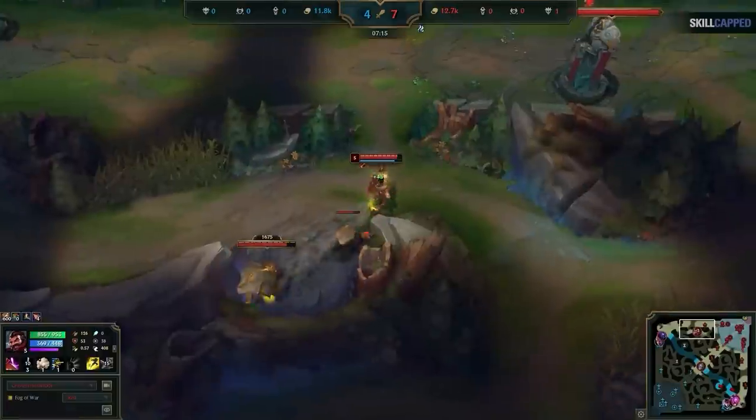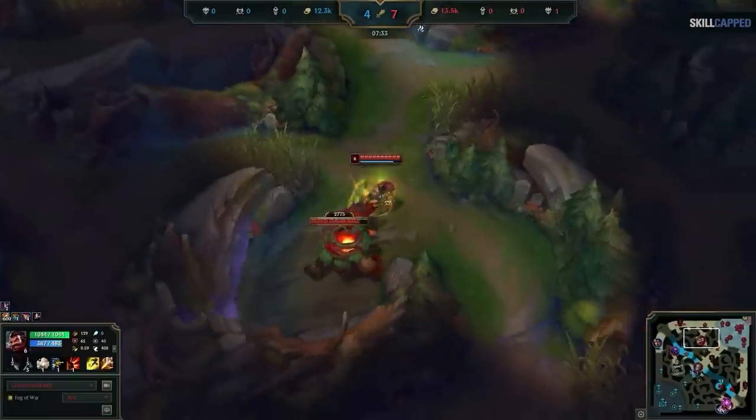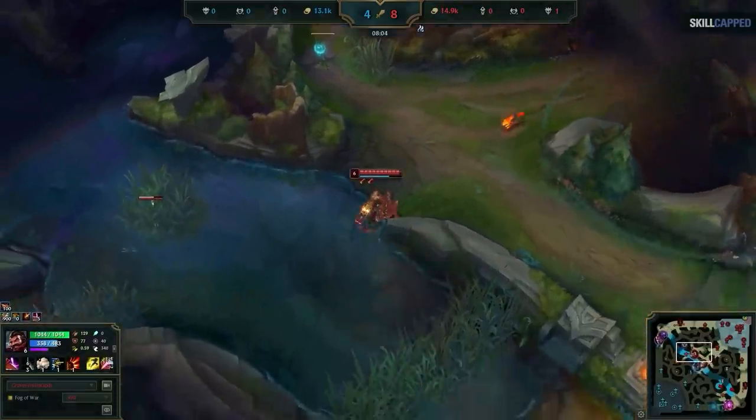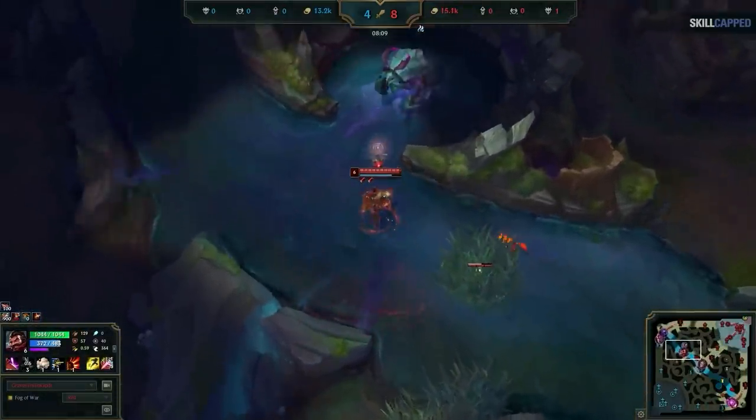After you do this, you want to recall, but instead of full clearing a third time, you want to just clear the top quadrant of your jungle. At this point the Rift Herald will have spawned, so after clearing your top quadrant, you then take the Rift Herald.